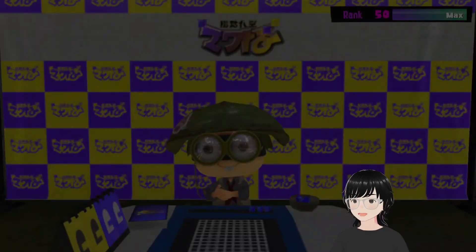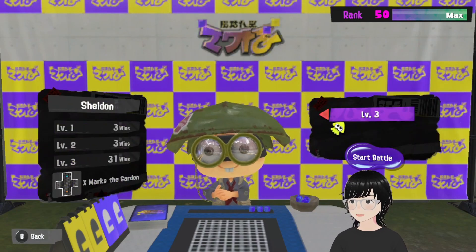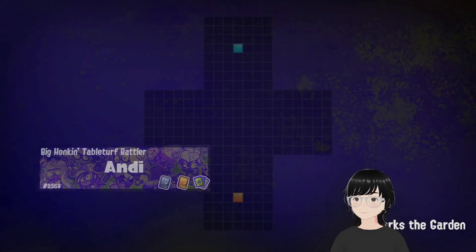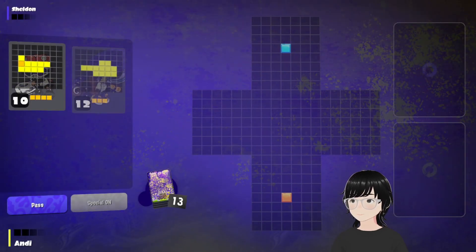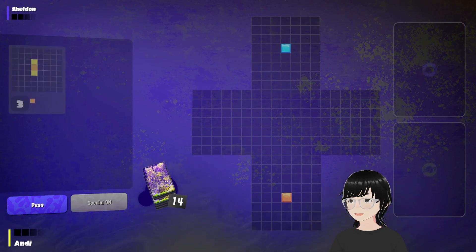I already have Sheldon's card sleeves, but that's okay. So what makes Sheldon difficult? Well, if you know how to play against him, he's not that difficult. But what he does is he always sneaks into the corners and blocks you off. So to counter that, you want to block him off first. Try and get your longer cards. I'm going to redraw anyway — try and go for the bigger cards.